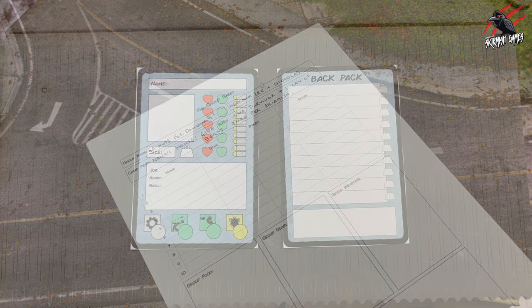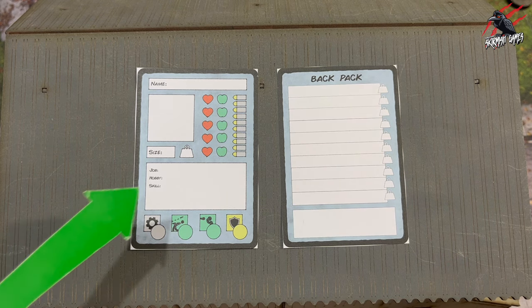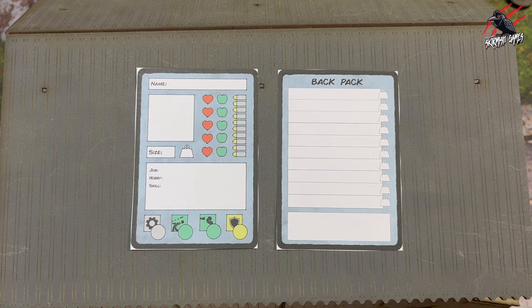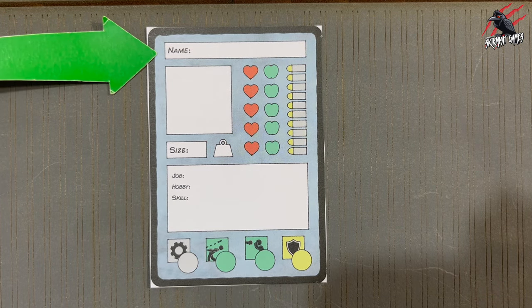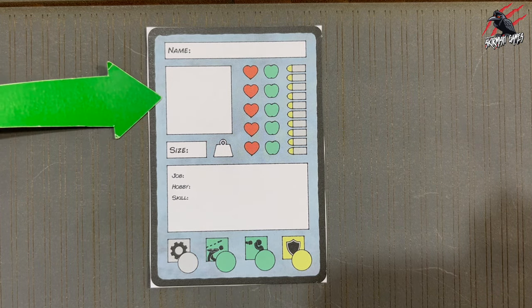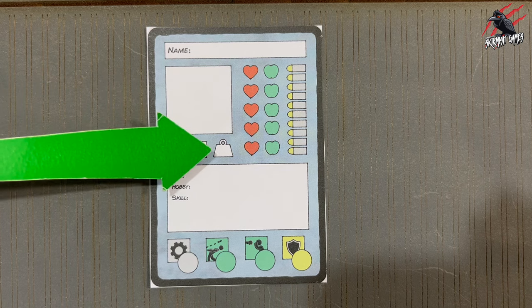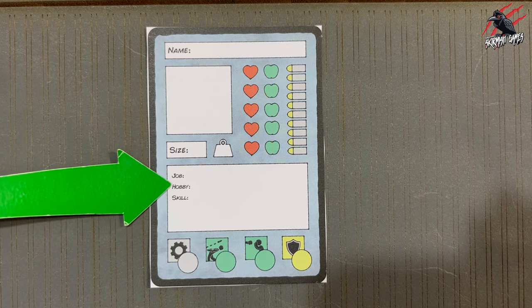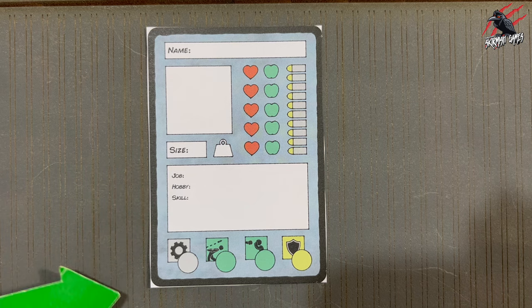Now we're going to move on and start building our survivors. You can find the survivor cards and the backpack available to download for free in colour or black and white, and you can also photocopy it from the book or purchase the asset book. On the survivor card, put the name of your survivor at the top — you can draw a picture if you want to — then you'll choose the size, which will influence how many items you can carry, and then choose a job, a hobby and a skill.